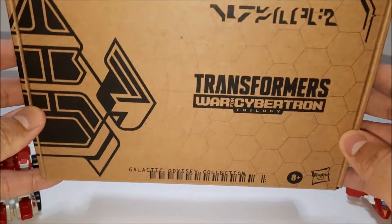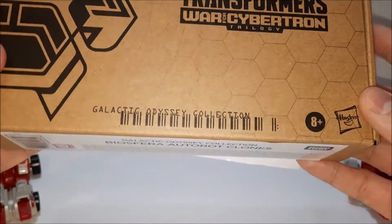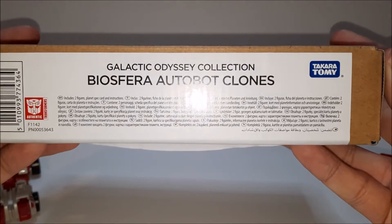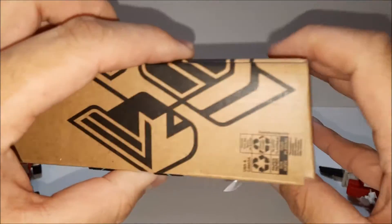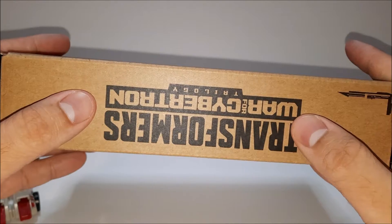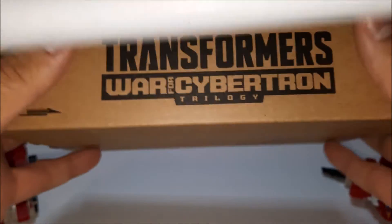You have the Transformers War for Cybertron Trilogy logo, Galactic Odyssey collection, the Biosphere Autobot clone. Nothing on the back — continuation of the design from the front. Again, War for Cybertron, and that's pretty much it with more words within the box itself.